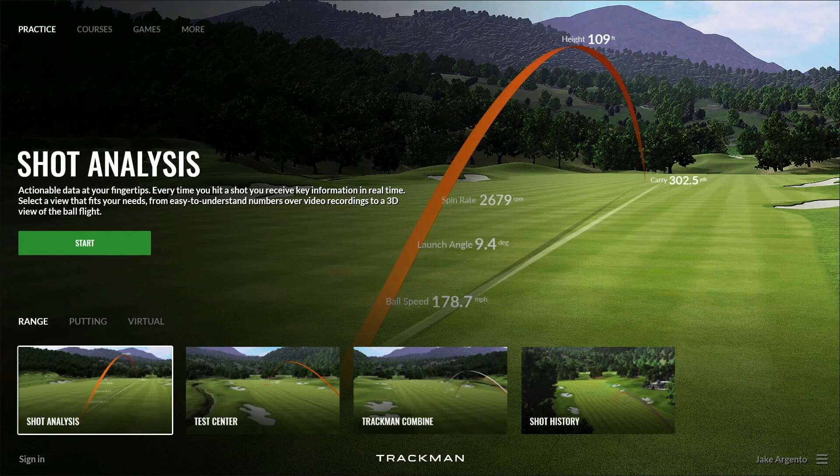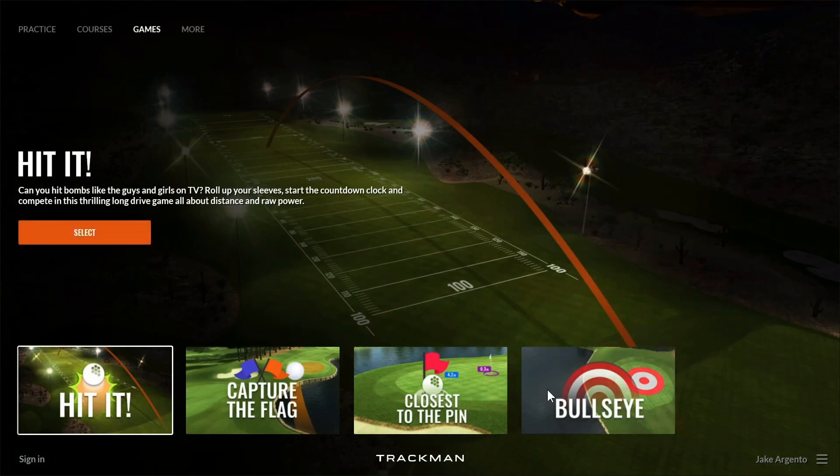The first of the two main new features of TPS 7.4 is a new game called Bullseye, found here in the game section. The second is going to be the new TrackMan handicap system, which we'll cover more later on in this video.